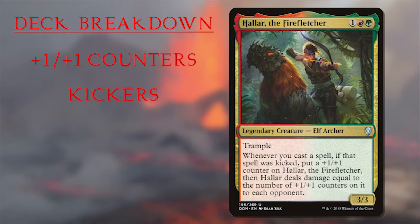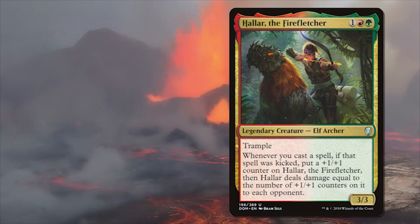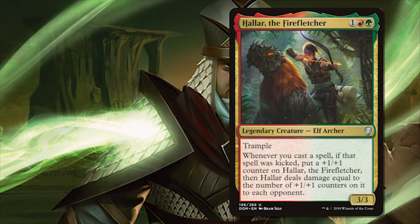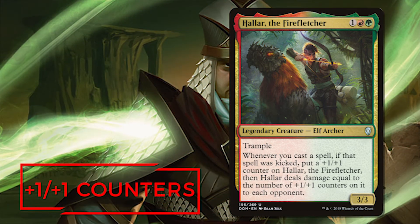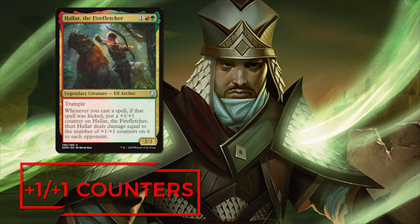To use a metaphor, the kicker spells are really just the match to light the fuse on this powder keg that is Halar. What we need are ways to make Halar more explosive when they do go off. Another way to make Halar more explosive is just to double the damage they're doing. We also need to accelerate the pace of the game. So first, how are we going to put a massive amount of counters on Halar so they can burn down our opponents quickly and make our general a true threat in combat?